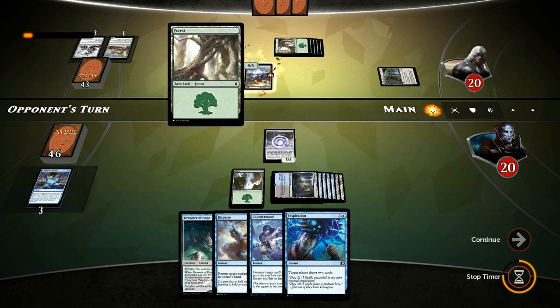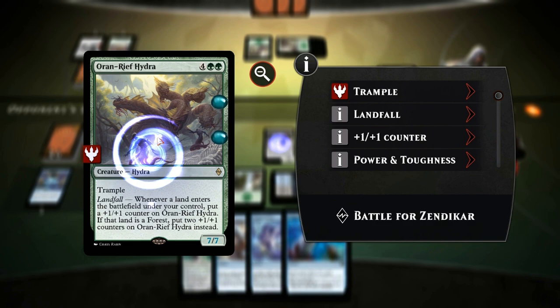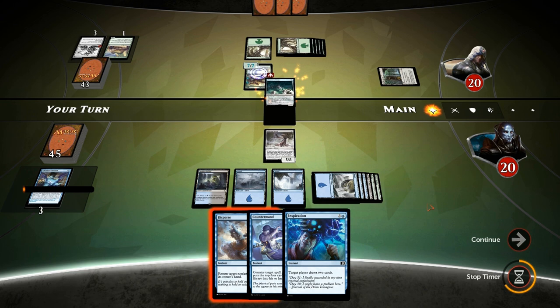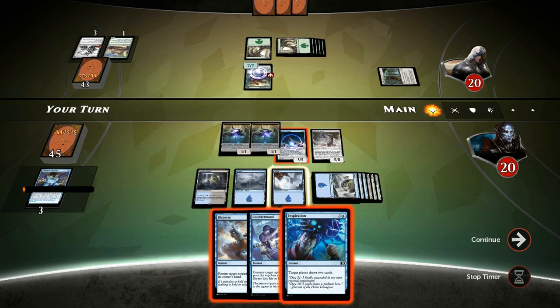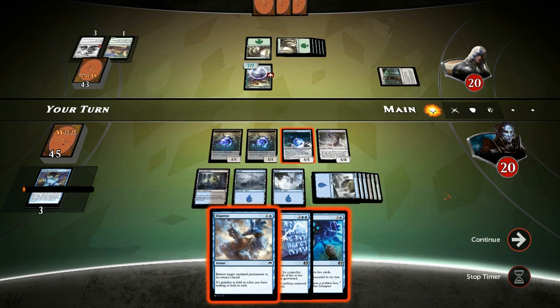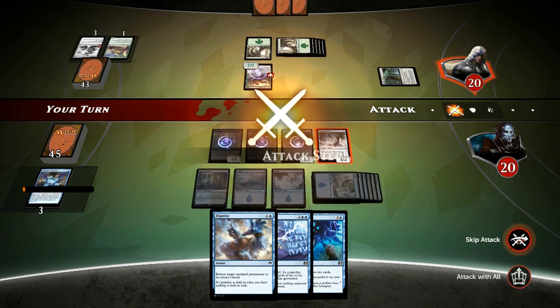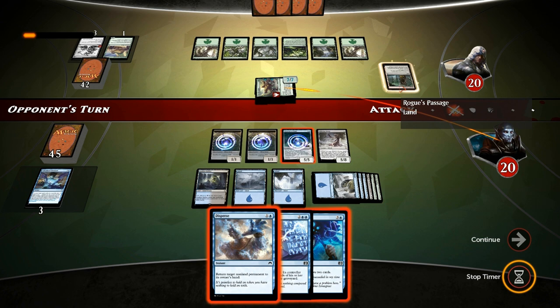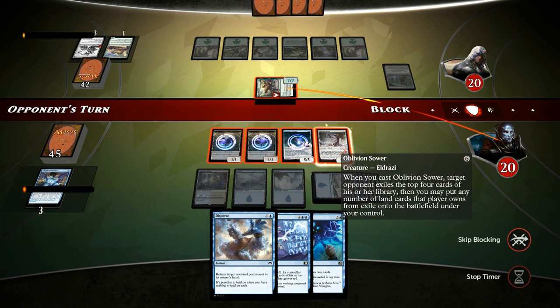We don't need to draw more lands so we put the extra on the bottom. Pass the turn — the opponent has an opportunity to resolve something big, and they do: an Oran-Rief Hydra, a seven-seven trampler, which is pretty scary. We can play out Drowner of Hope here. We could sacrifice a Scion to tap down the Hydra and attack for five, but I want to Disperse the Hydra on the opponent's turn end step, so we just pass. We're not in a rush; if the opponent doesn't find another land we can block with Oblivion Sower.